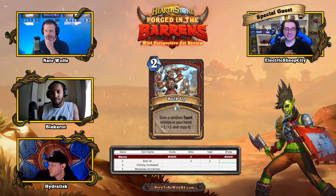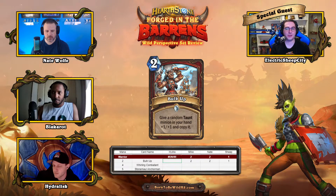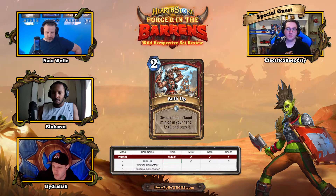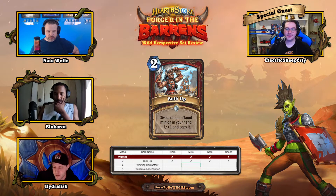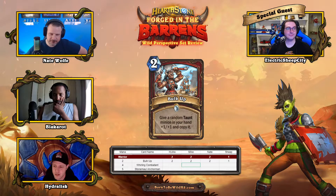Hydra gives Bulk Up a two just for the clown combo — extra copies of clowns — but otherwise calls it super fringe. That wraps up Bulk Up. Next up is Whirling Combatant: a four-mana minion, two attack, six health, with battlecry and frenzy — deals one damage to all other minions.